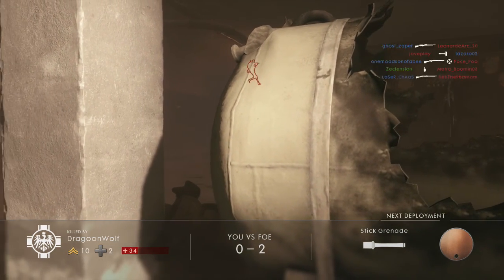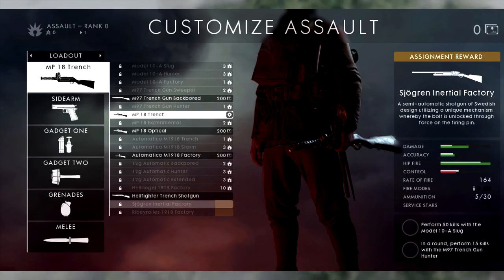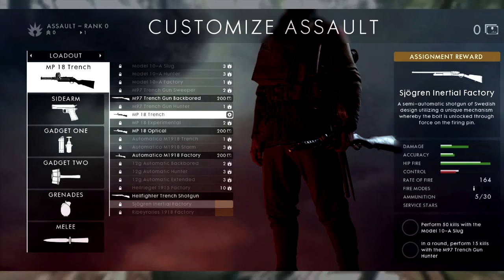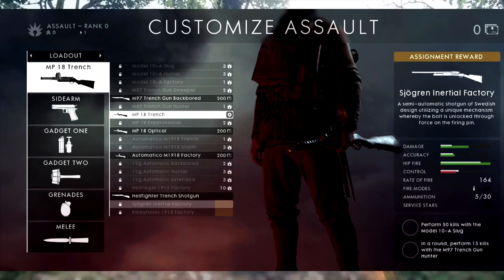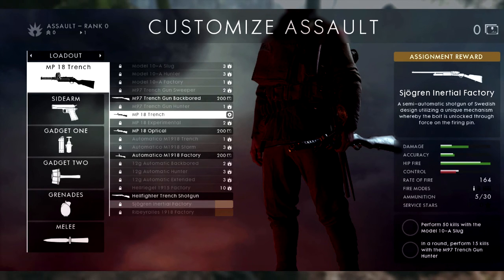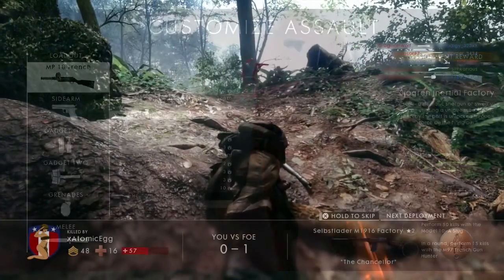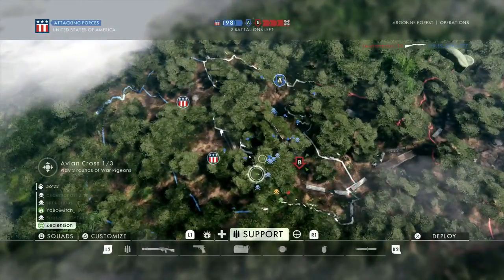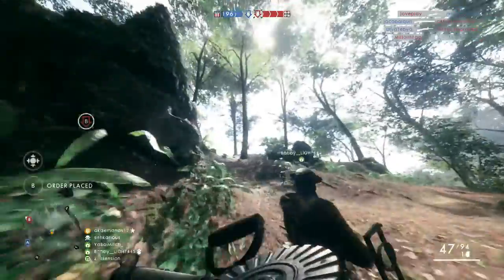Starting with the Assault class, we have the Sjögren Inertial Factory, a brand new semi-automatic shotgun of Swedish design. To unlock it, you need to perform 50 kills with the Model 10-A Slug and 15 kills with the M97 Trench Gun Hunter in a round. These challenges can be completed in any order — you do not have to finish the Model 10 Slug challenge before starting the M97 challenge.